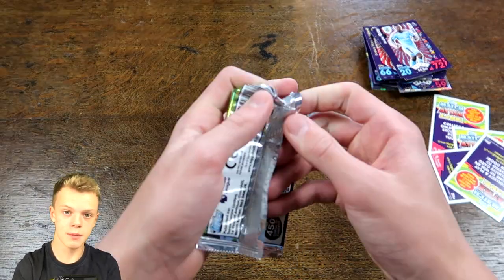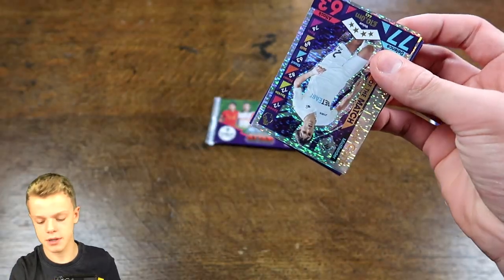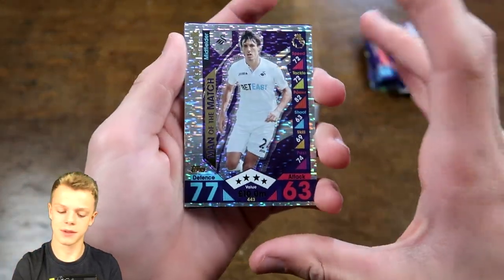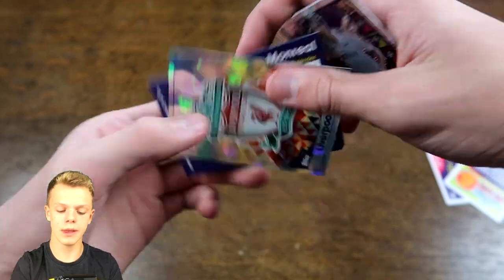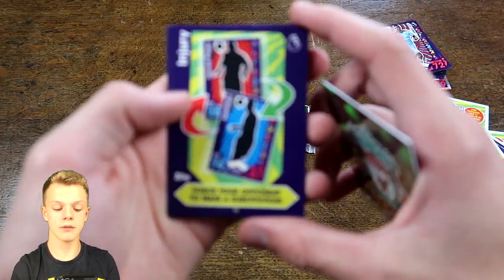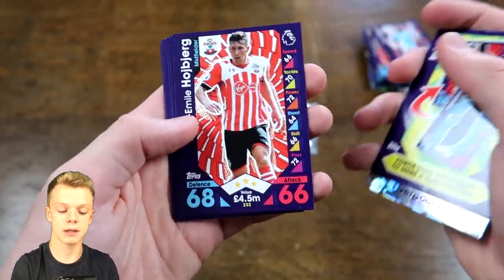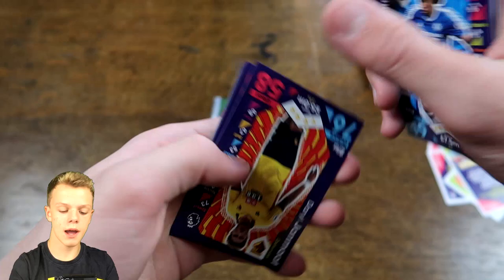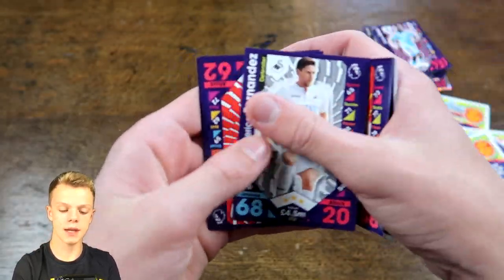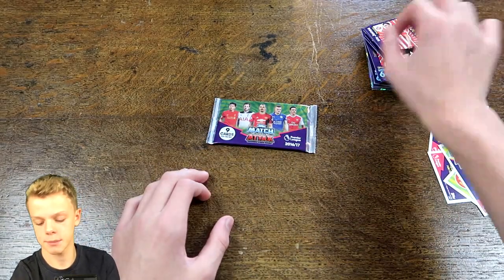With just two packs remaining, I'm pretty sure we've already got a goalkeeper so that's one thing not to worry about. We've got Cork and the Liverpool badge, plus another tactic card — you can use two tactic cards in the matches so that's really good to get. We also got Hojbjerg, Willian, Janmaat, Fernandez, Darron, and Billy Jones to complete that pack.